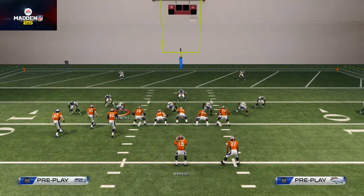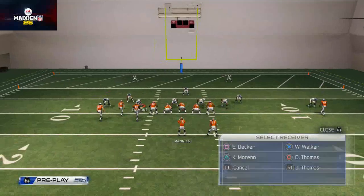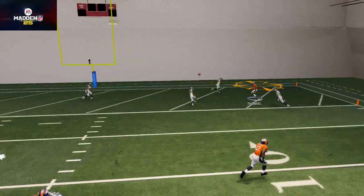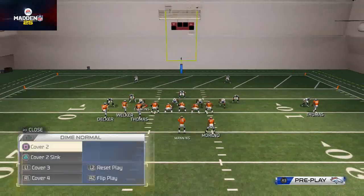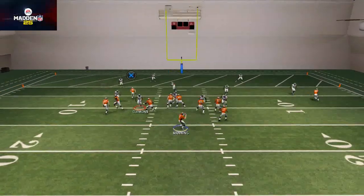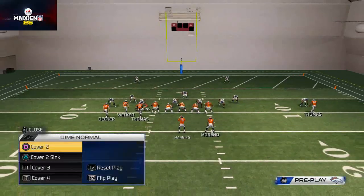Does this work against zone? I've tried it against some different zones and it actually works fairly decently. You do the same steps — wait till he gets about five yards, throw it up — and there you see you get that nice big-boy animation. That was cover 2 sink we just threw against. Here we're going to throw it against a cover 3 and see if it works. That time I think we lobbed it unfortunately and didn't get the proper passing animation.